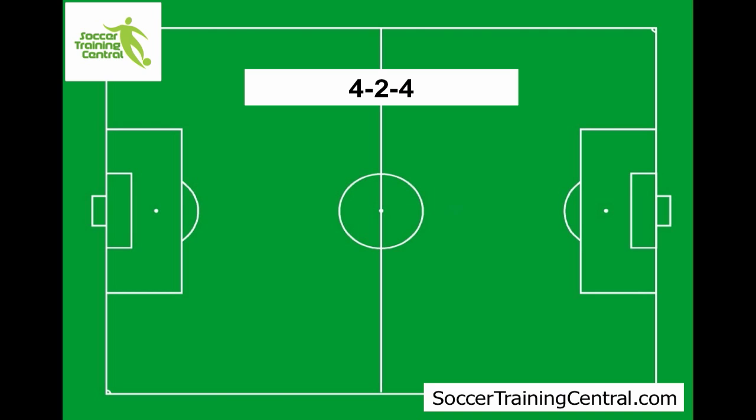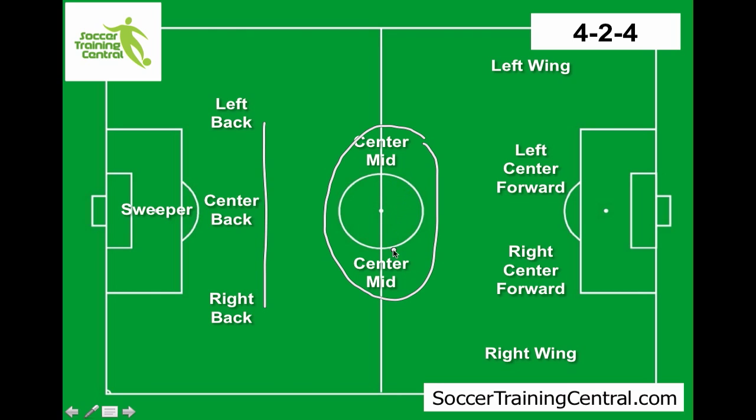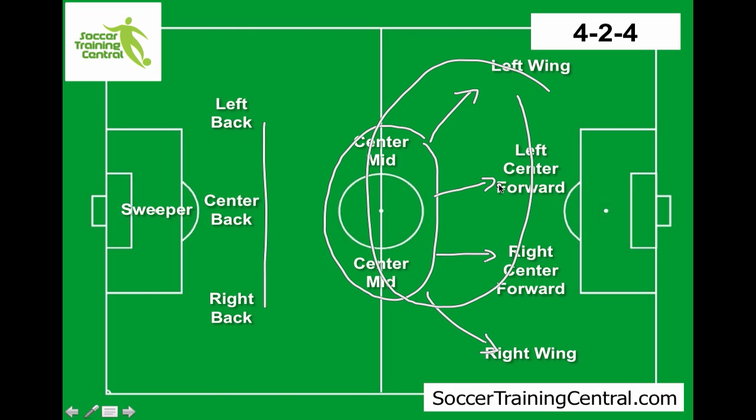The next one is a 4-2-4. This is certainly the most attacking formation that you can play. We've got 4 in the back, and this time only 2 in the midfield. In order to do that, these guys obviously need to be extremely fit, but also very skillful because they've got to control that whole area. You need a lot of confidence in your midfield, and the idea is that they push the ball up into these 4 forwards. It also requires that between these 6 players, you can maintain and hold possession. It really comes down to how skillful those players are in the middle.